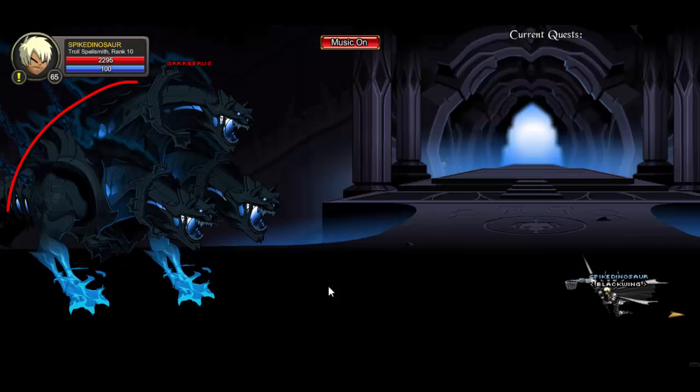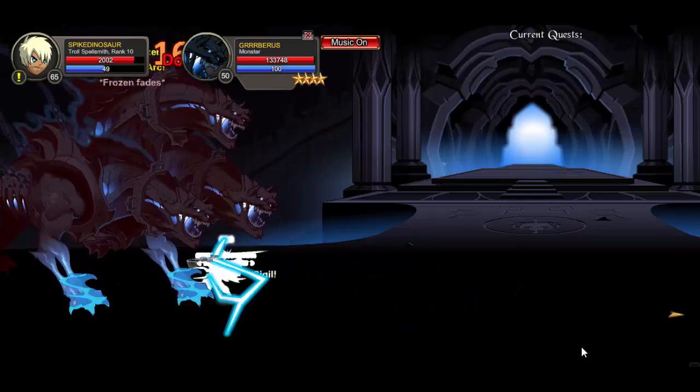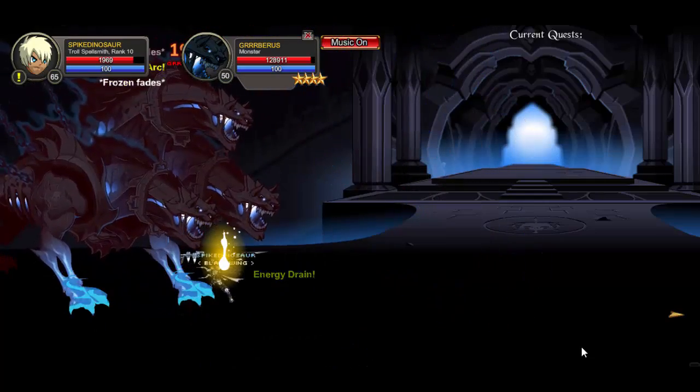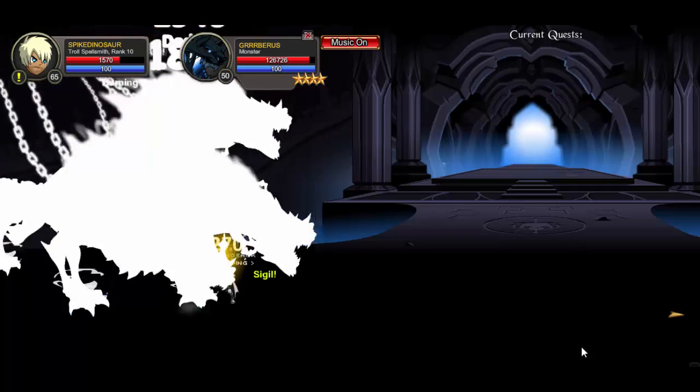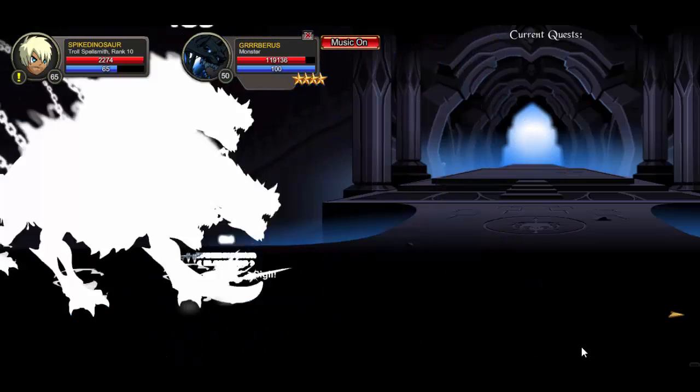Today I'm going to be showing you how to get the Shadow of Cerberus — basically just kill Cerberus and it'll eventually drop. It's used in the merch shop for the armor, so if you like it go ahead and farm for it. Get some people to farm with and that's pretty much it.